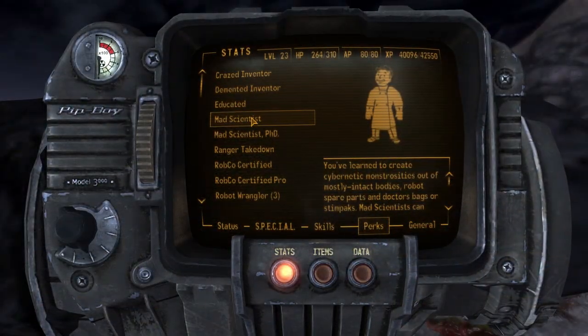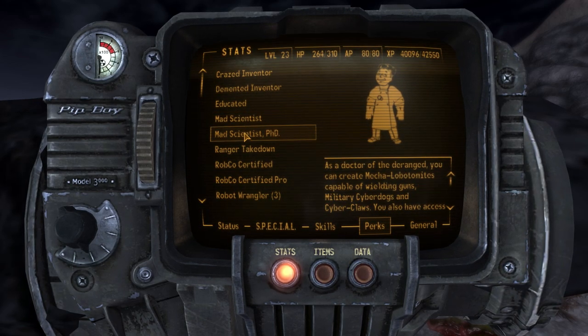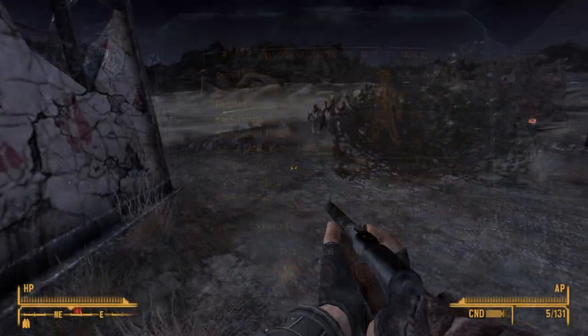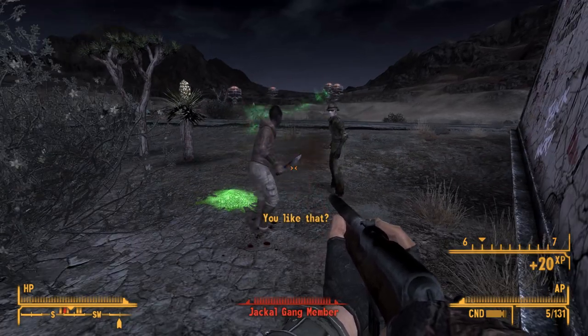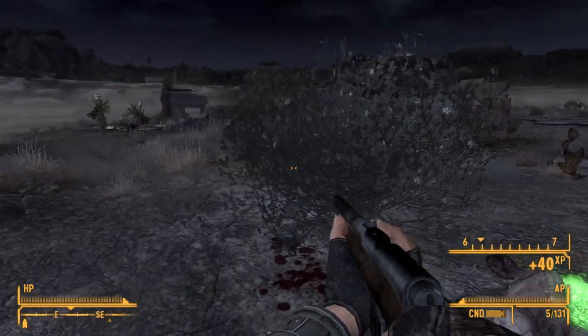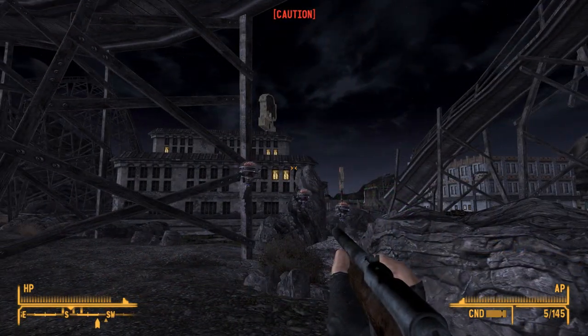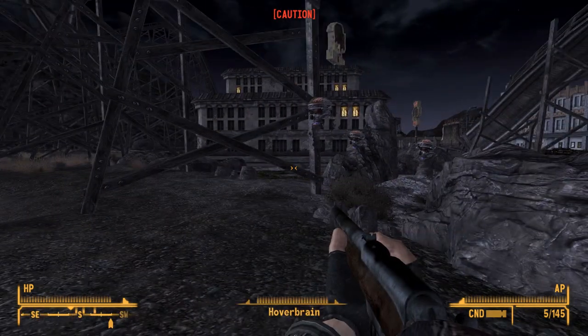Lastly, you've got the Mad Scientist perks, which allow you to create cyborgs. You can harvest brains from corpses and use them to create hover brains, which are small hovering brain cases, or turn corpses into lobotomites, which are a bit like robot zombies. Unlike the robots from the other two disciplines, these cyborgs need to be equipped with weaponry to be able to fight. This makes them very versatile, and also makes them great for hauling all your junk around.